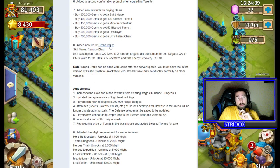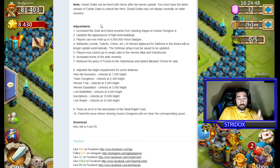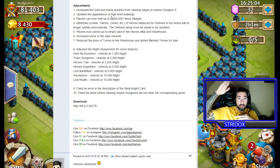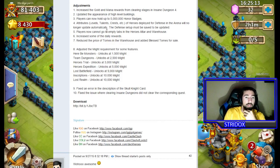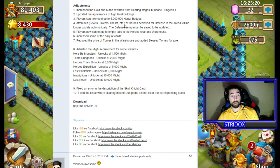The new hero Dredrake, the pirate, has been added — some of y'all may have seen. They increased gold and mana rewards from clearing stages. They updated the appearance of high-level buildings so instead of the same look when you upgrade buildings, they look even cooler. The Honor Badge cap increased from 1 million to 5 million, which is awesome. Hero attributes like levels, talents, and crests deployed for arena defense will no longer update automatically.